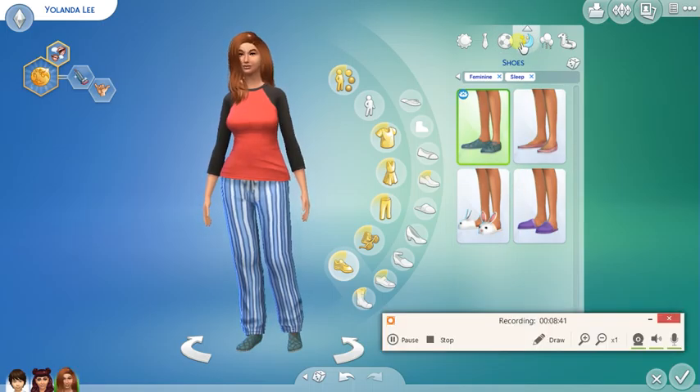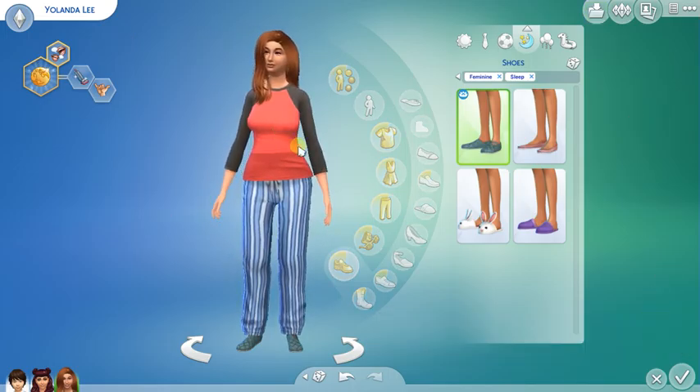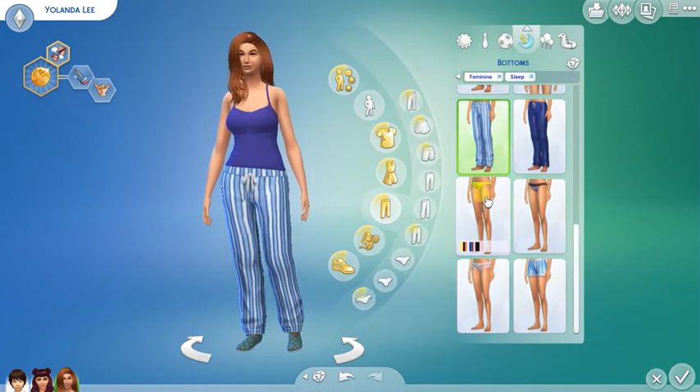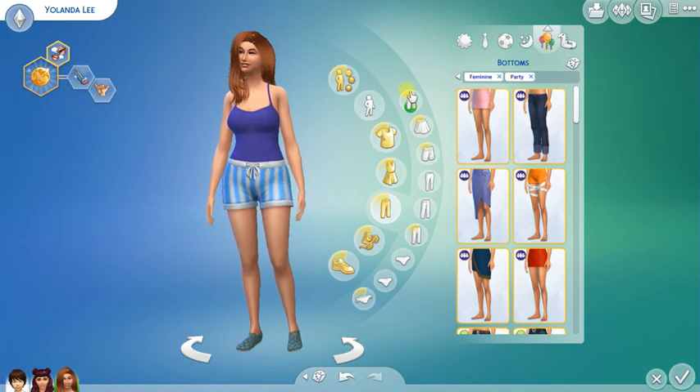Let's check how we're doing on time — okay, I need to hurry up. Let's do a tank top and some shorts because we live in Oasis Springs — it's gonna be hot. Shoes are fine. Party wear next.